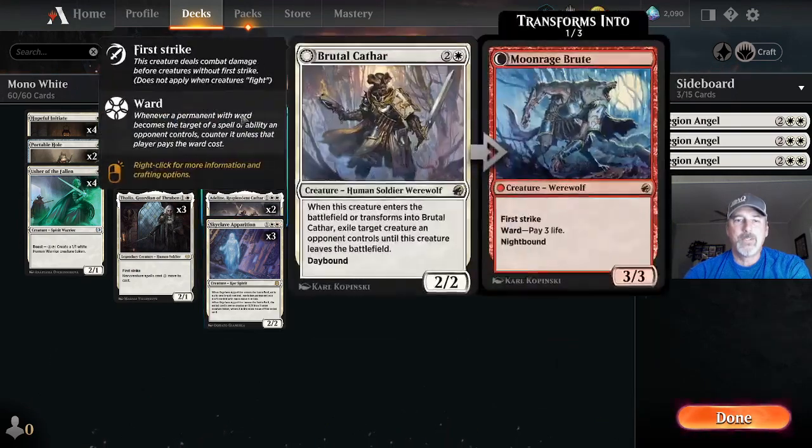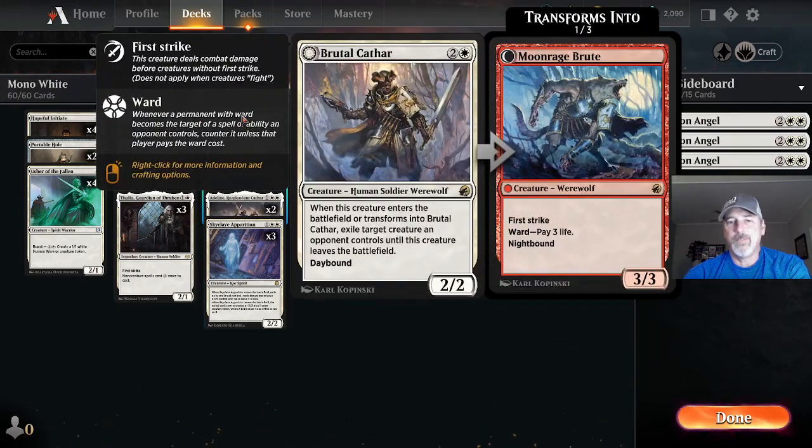We are running two copies of Brutal Cathar — one white two colorless, werewolf with transform. When this creature enters the battlefield or transforms into Brutal Cathar, exile target creature an opponent controls until this creature leaves the battlefield. When it flips at night it gains first strike and ward of three life, and when it flips back to day it exiles another creature.